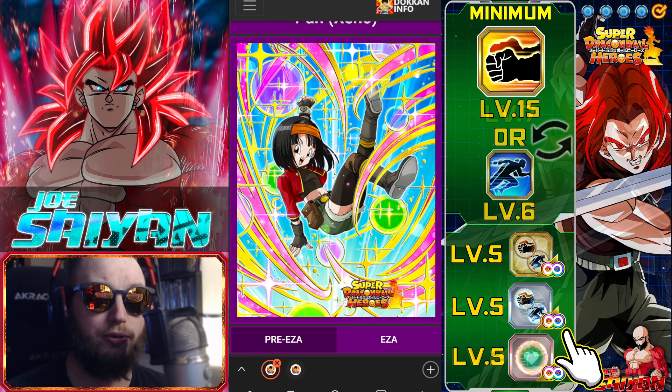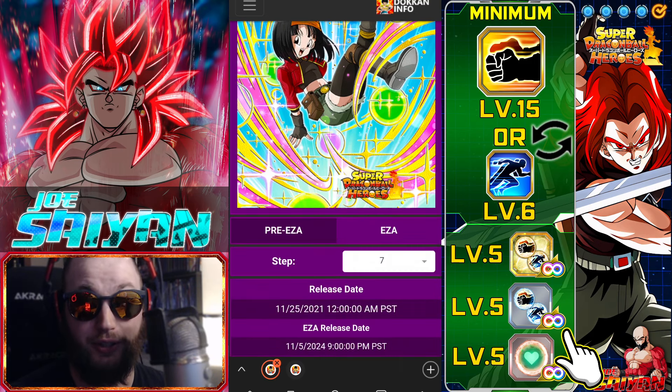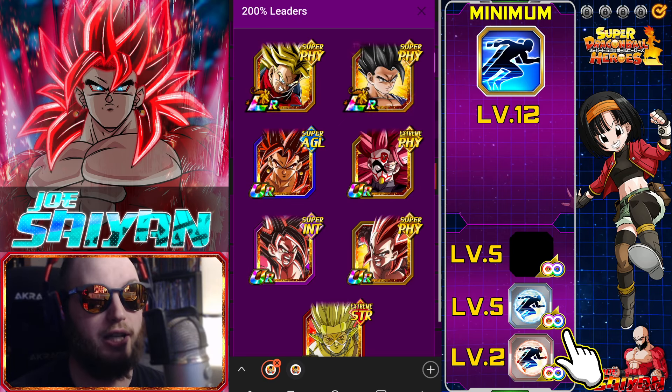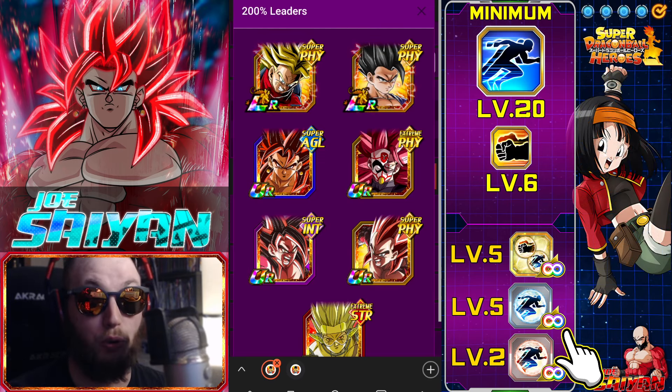Pan is who we're going to go through first. She's relatively simple, and I don't think anyone's going to argue with this build on the right side of the screen. She does have other 200% options, but with the way her kit is designed, she is primarily a Crossover Dragon Ball Heroes supportive unit, and that is primarily where she will stay.